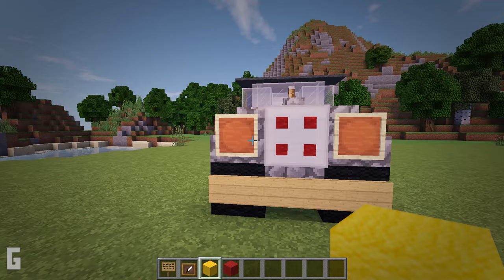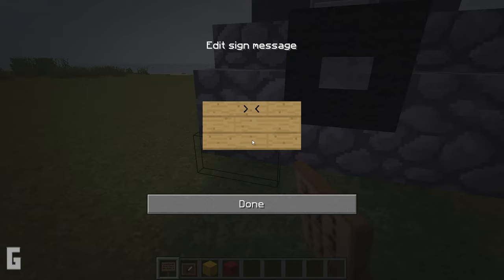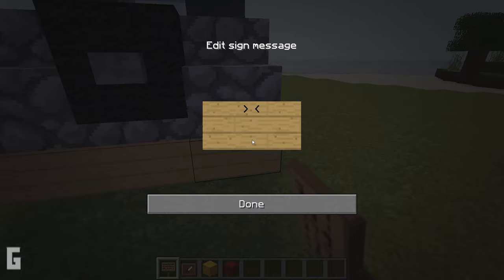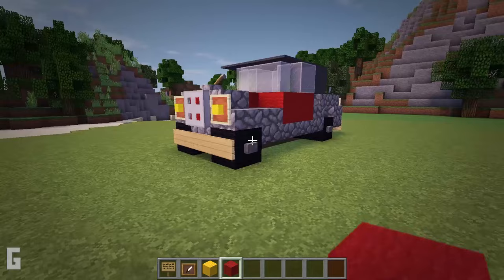Next, place item frames on the car and inside the item frames place yellow wool blocks — these will act as headlights. Then heading to the back of the car, add in a rear bumper. You can choose to write in a custom license plate if you wish, or you can leave it blank. Then add item frames in the back and place red wool blocks inside them — these will be the brake lights.